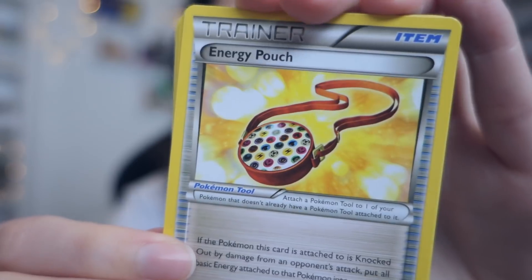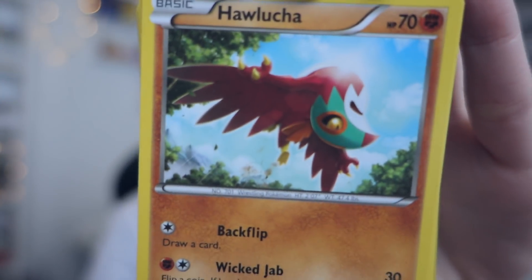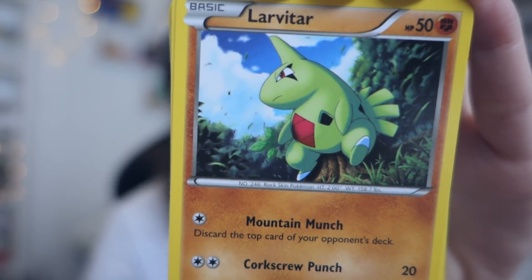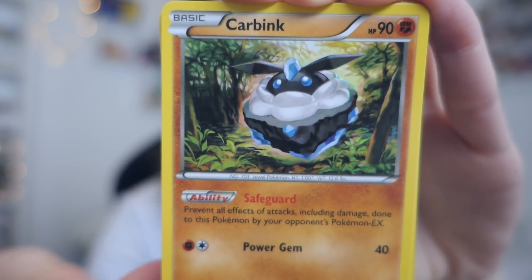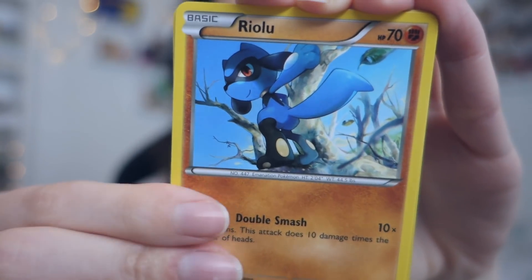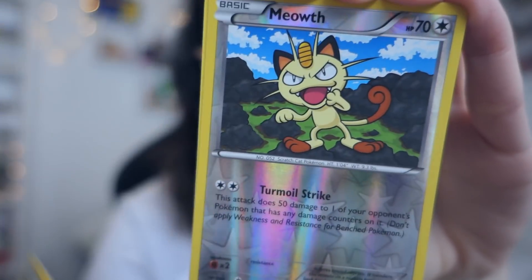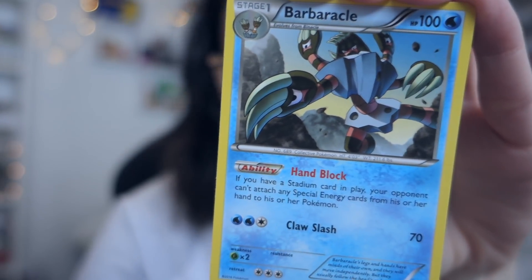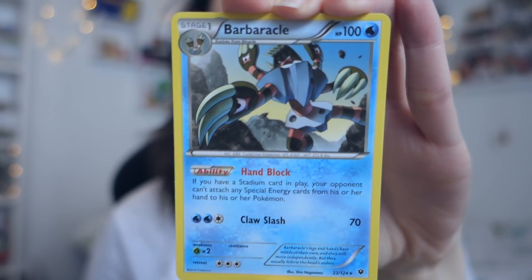Next up is a Fates Collide. And let's go — it is an Energy Pouch, Hawlucha, Power Memory, Larvitar, Carbink, Jigglypuff, and also Sneasel and a Spoink. And Riolu, Meowth, and Barbaracle.